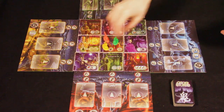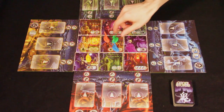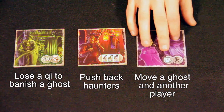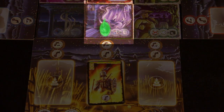Once players have handled the Haunting phase, they move on to their active phase. On their turn, a player can move, and then either try to exercise a ghost or use a village tile. Each town tile has a unique ability that either makes it easier for players to eliminate a ghost or gives them some other advantage. To exercise a ghost, the player must move into the town tile immediately in front of the ghost.